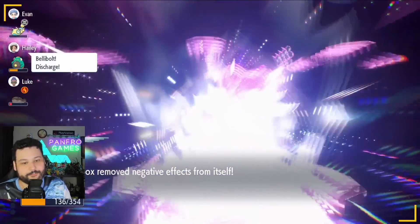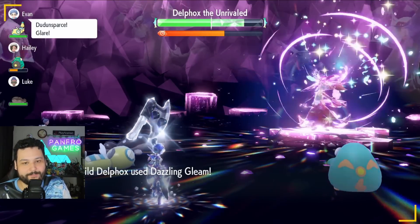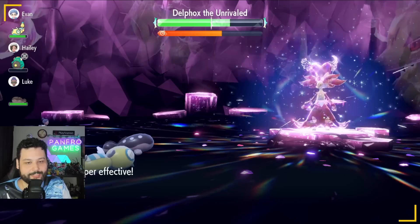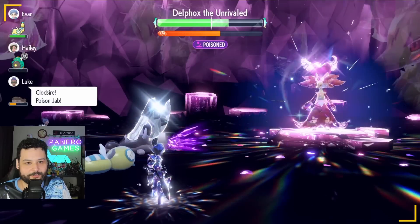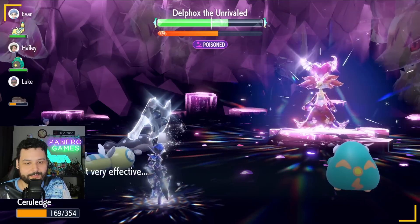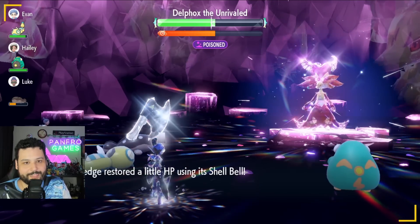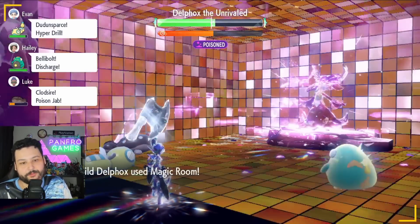Three Swords Dances up — no crit, no SpDef drop. Delphox removes negative effects and stat buffs, which is annoying. Now we start hitting big Iron Head damage. It will try to remove our buffs so watch out. Huge chunk and a lot of HP back from Shell Bell. One more Iron Head may break the shield — very close. No bad RNG, no crit, no SpDef drop — good. That Iron Head gives a lot of HP back too. Now we can safely go for another Iron Head.